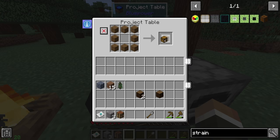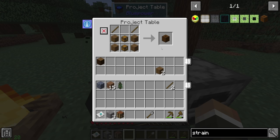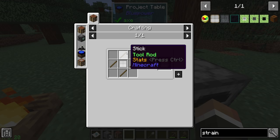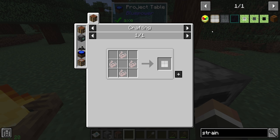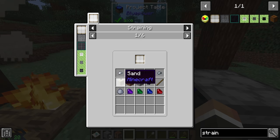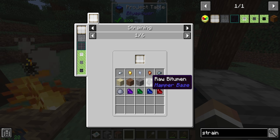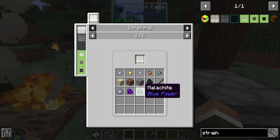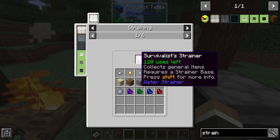Once we have the strainer base, we can put in one of these survivalist strainers, which is made with four sticks and one string mesh - made with four string, or four sinew fiber, or four flax string. The idea is we can use this to generate resources - there's quite a lot: iron nuggets, gold nuggets, osmium nuggets, copper nuggets, tin nuggets, sand, dirt, gravel, raw bitumen, sticks, clay, amethysts, malachite, sapphires, and ruby. Each survivalist strainer gets us 120 items.